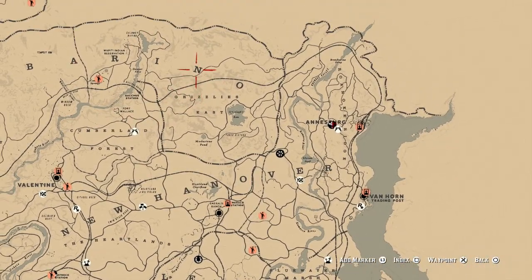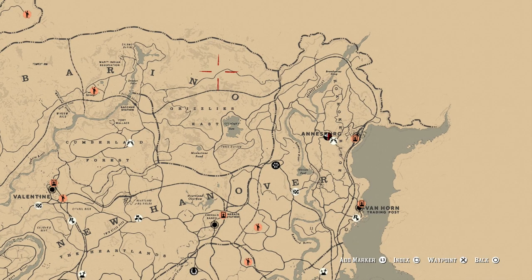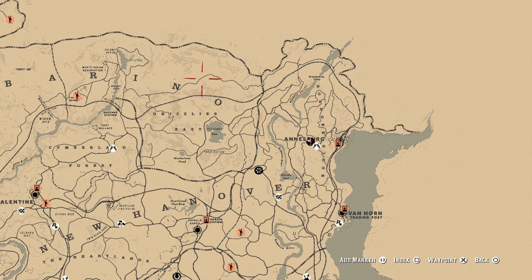The other area where you can find Timberwolves spawn is in the Grizzlies East — right on this road, right above the end. Sometimes you will find them in this area.